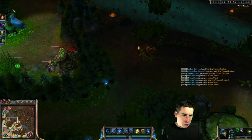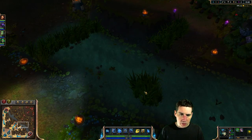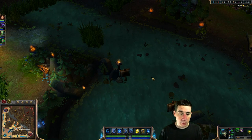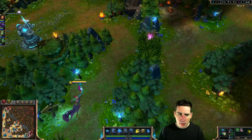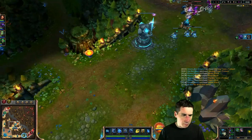Once you've got your jungle and your bushes covered, a pink ward right here is also really, really good. You can sometimes contest dragon, and sometimes you want to use a pink ward to contest dragon right here as well. Thinking about defensive wards on the jungle side, I think that's pretty straightforward.